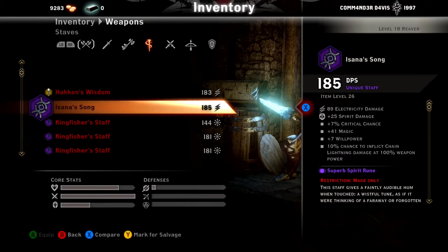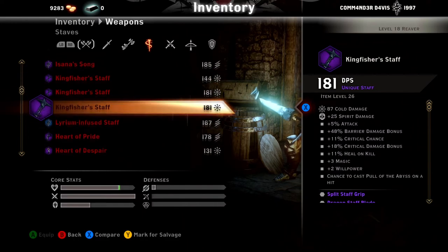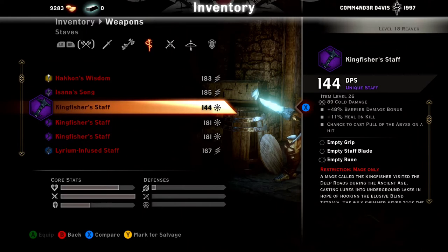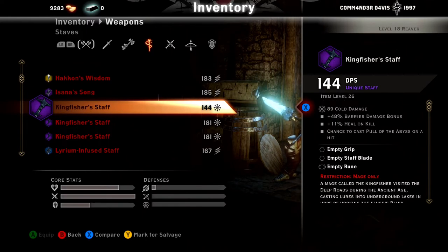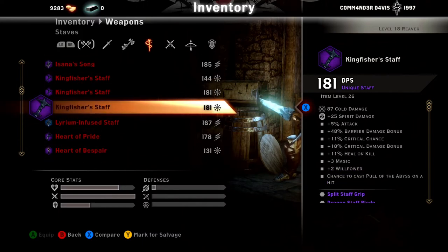Asana's Thong is another dwarven weapon — 10% chance to cast Chain Lightning at 100% weapon damage. The blue version of that is the Lyrium Infused Staff. Then you got the Kingfisher — this is what the stock one looks like: 48 barrier damage, 11% heal on kill, with a chance to cast Pull of the Abyss. I've used additional heal on kill up to 28, as well as more crit chance and crit damage. Before I used the Hakon's, I used the Scepter of Razzical — very, very powerful.